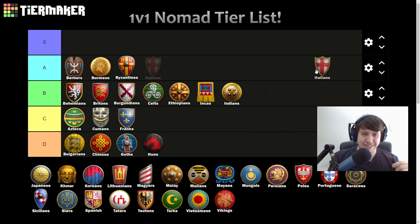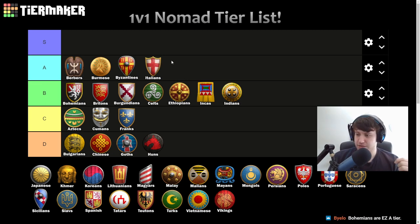Italians are not a B tier civ — they're A tier, a pretty strong option. You might even put them near the top of A tier. They're just a great water and hybrid civ — cheaper fishing ships, cheaper dock techs, all really good. You have good monks, can go knights, can go archers. You don't have anything that really puts you over the top in the early game, so not S tier, but Italians are good. This is just a map that plays to their strengths.